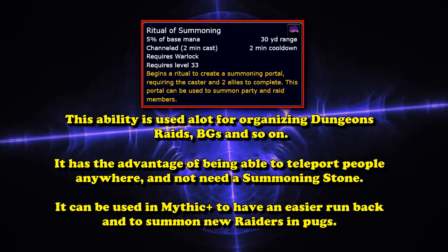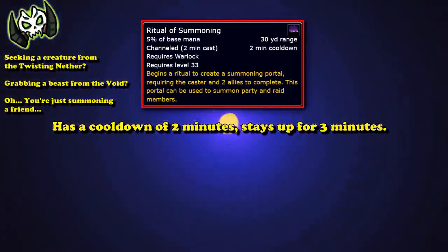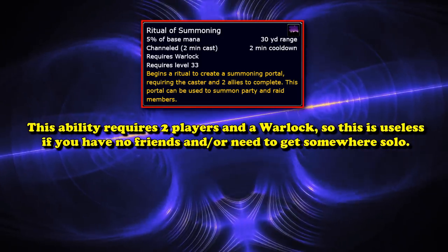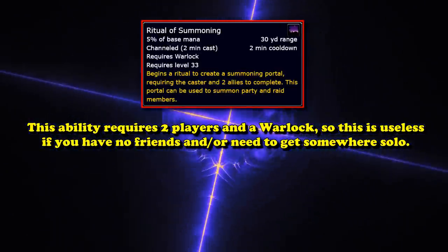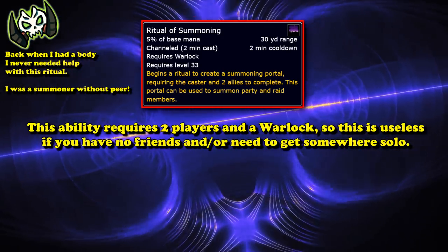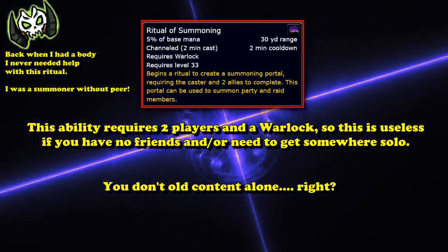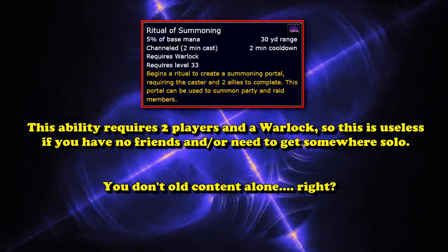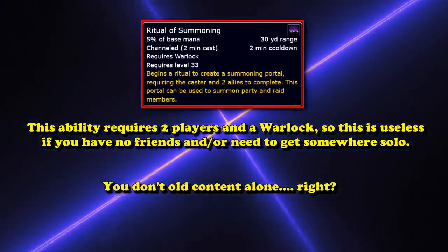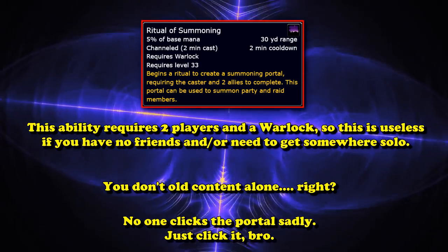It even works in Mythic+, in case you're in a dungeon with a horribly long run back or the risk of someone pulling extra mobs. Ritual of Summoning has a cooldown of two minutes, although it stays active for about three minutes. The major drawback is that it requires two players and a Warlock to complete, meaning this teleport can only be done while in a group. Most long-distance teleportation is for single-player activities, so this ability is quite useless if you're not in a group or raid, placing it at number 6.